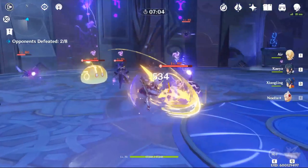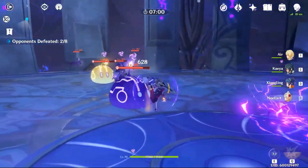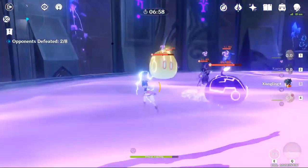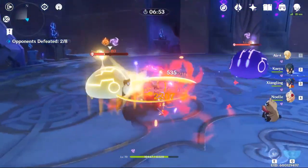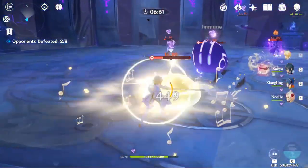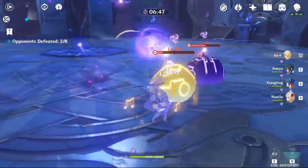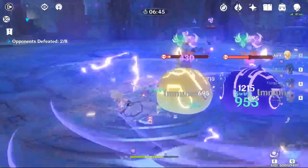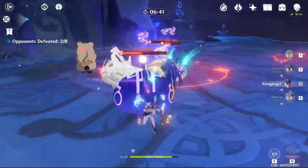This is kind of similar to Spiral Abyss 9 — floor 4-9 has the same enemy. Dealing Overloaded is the key to winning that challenge, using a Fire and Electro combo. And this one is very similar.